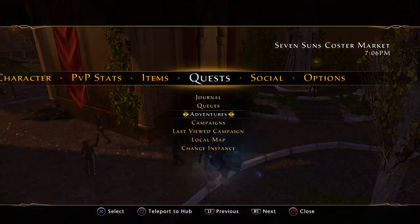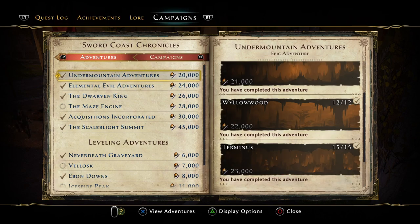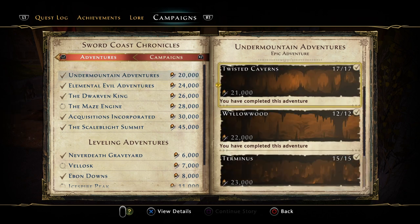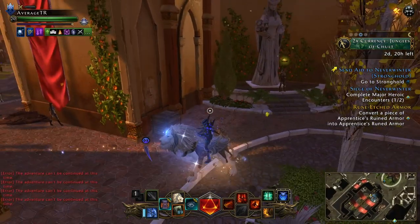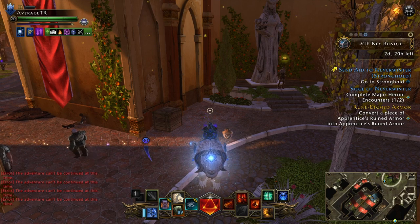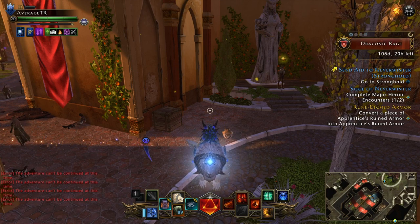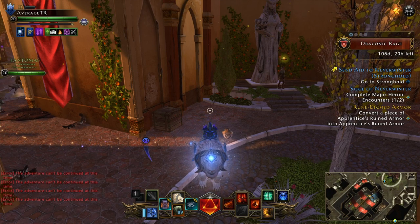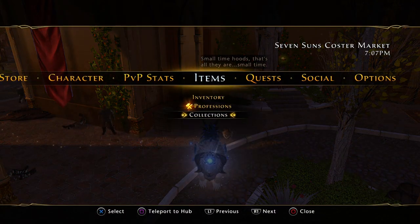First, once you hit level 20 you're going to have a load of campaigns open. The first one I suggest is the Undermountain. Once you complete all the adventures here you will begin to farm master expeditions — you get three master expeditions a day. It's kind of like a mini dungeon where you pick up nine stones, work your way through, and the reward you're looking for is the Alabaster weapon set.